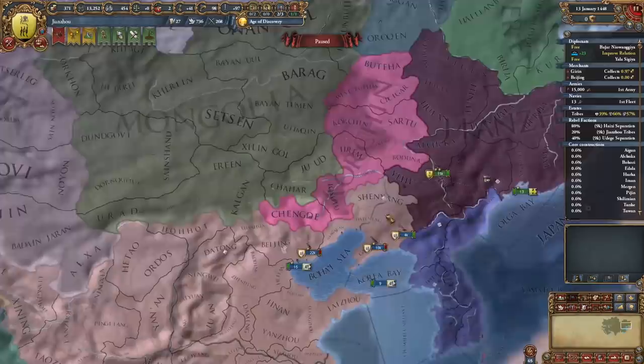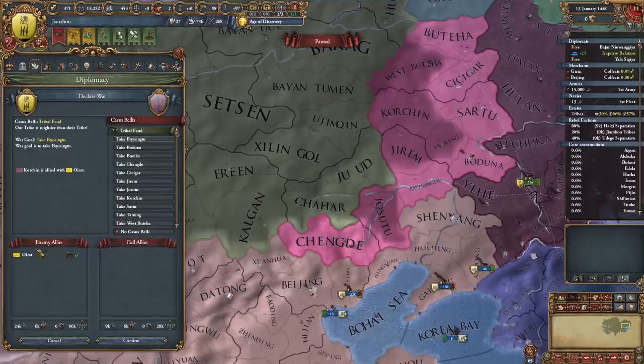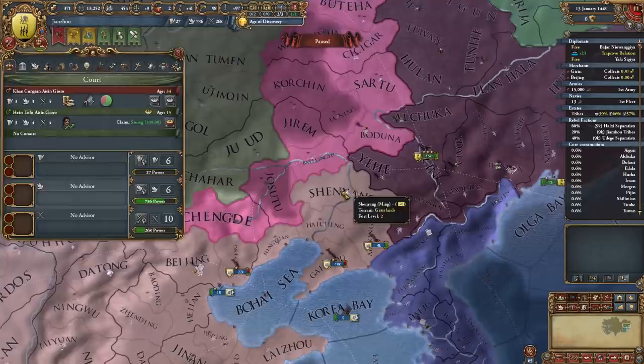I'm actually going to have to keep on conquering, because there is one province outside of Ming that we require in order to form Qing, and I think that's this one. It's in our best interest to go to war with Corchen right now, because they're allied with Oirat. If I can grab war score from his land and then take Zilin Gol, that would be great. We're going to replace our general with the new guy, because we don't want our king dying too fast.